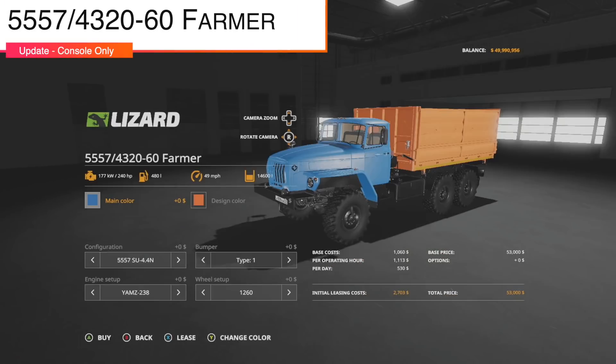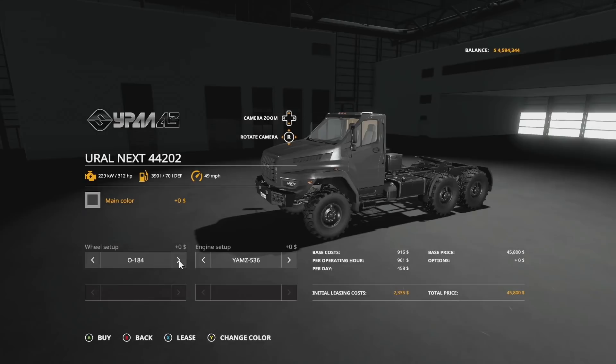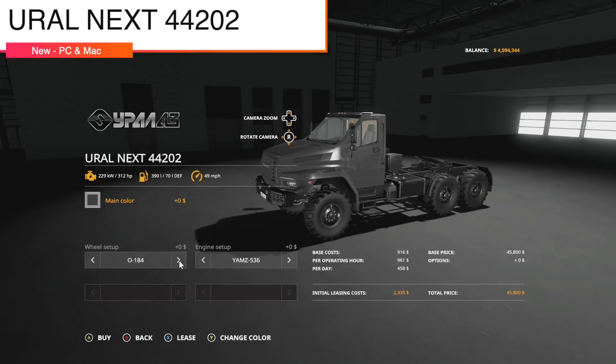The console update goes to the Lizard 55 57 43 20 60 Farmer — version 1.002. Changes include new sounds, new tires, added a 600 horsepower engine, added rear working lights, and minor fixes and optimizations.